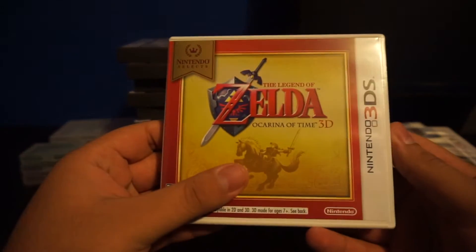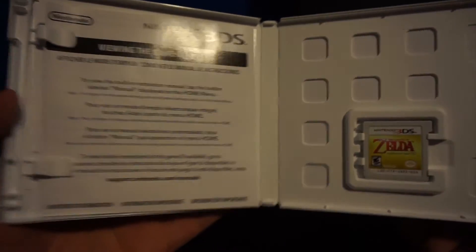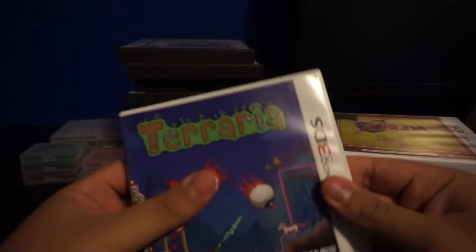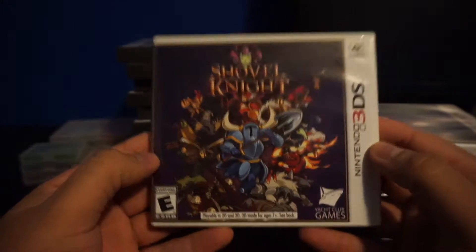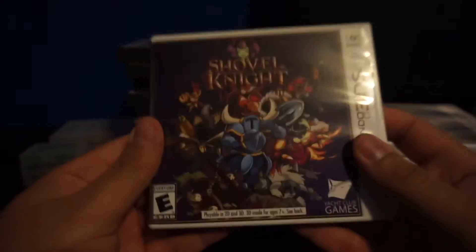This is Zelda Ocarina of Time — when they released it as a Nintendo Select I was so happy because everybody was reselling the original 3D version for so much money. I paid like 15-20 bucks brand new at Best Buy. Of course one of my favorites, Terraria — really hard to find, I had to go to a place called Play and Trade. And Shovel Knight — very hard to find in retail, I found it just laying in a case at Target and bought it for 20 bucks brand new.